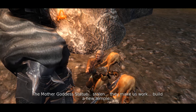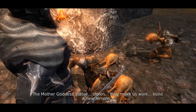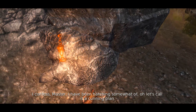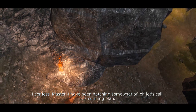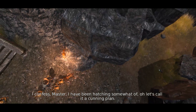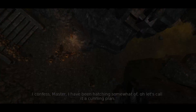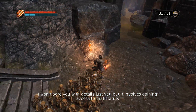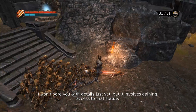They've stolen the mother goddess statue and make us work to build a new temple. 'I confess, master, I have been hatching somewhat of... let's call it a cunning plan. I won't get into details just yet, but it involves gaining access to that statue.'